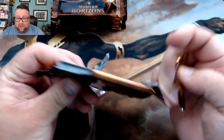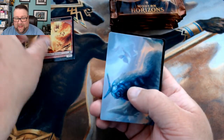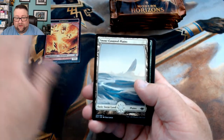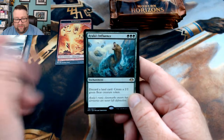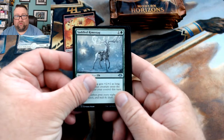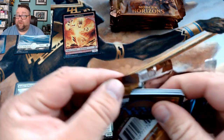We got a foil right off the bat — a foil elemental token. I like that they put foil tokens in this set. All right, we got a snow-covered plains, an Aulos Influence — I think I finally pronounced that right — a Saddled Rhyme Stag, Shatter Assumptions, and a Conifer Worm. Yeah, I'm digging this set.